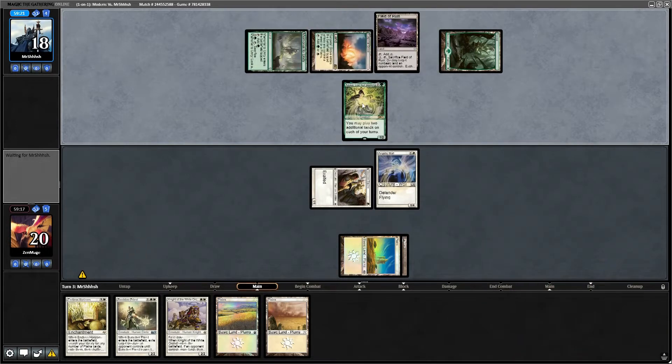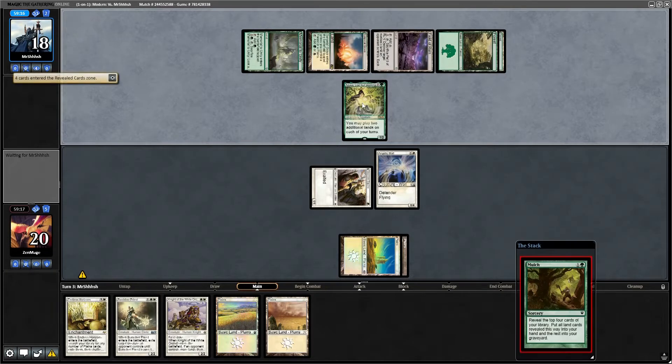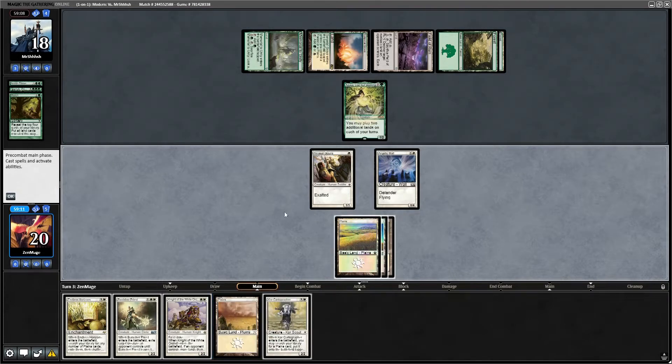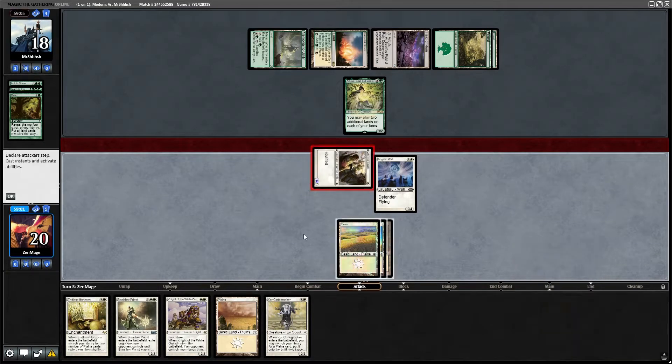Oh, Azusa — two additional lands! He just jumped a bunch of lands there. He's going to drop way more land than me. What's in here? Acidic Slime, Garruk Primal Hunter — this is going to get dangerous quick. I could use my Banisher but I'd rather not — I want to banish something a little stronger than that. Just attack with the Squire, see if he blocks.